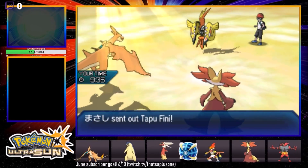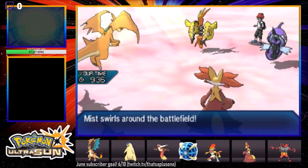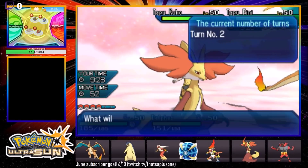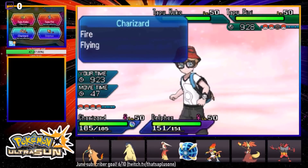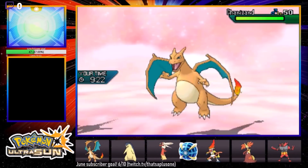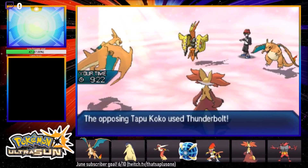I'm totally just free-balling this. STAB plus sun doubles the power of a 90 — oh yeah, Flamethrower is 90, so it's only 180. It might actually have been 10 power weaker. We're actually just gonna protect with Zard and go for a big Fire Blast onto that Kommo-o. So he's withdrawing the Fini — he does not want to eat a Solar Beam. He switches in his own Zard to block Solar Beam. I think that means it's Specs Fini. Why else would you switch it instead of just using Protect? I'm going to see probably a Volt Switch or a Thunderbolt.